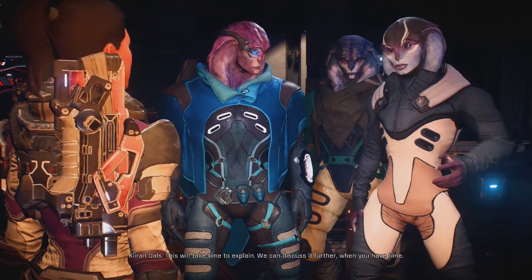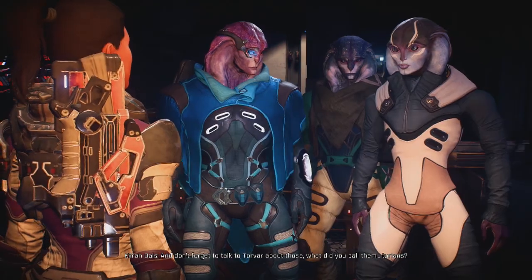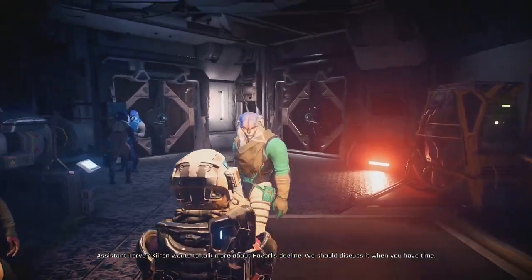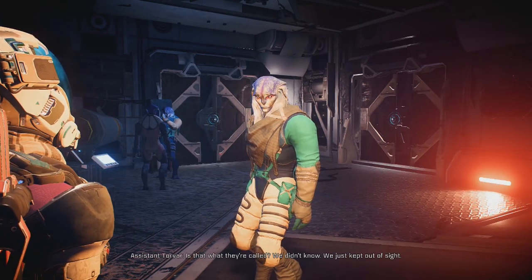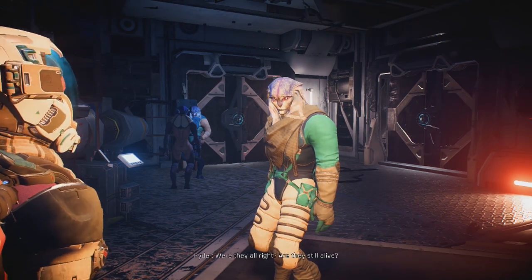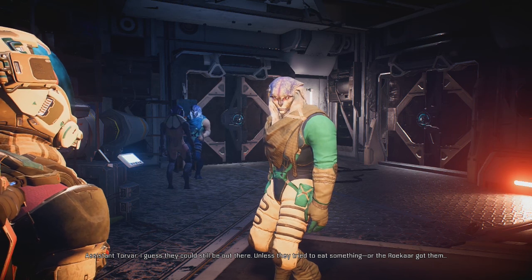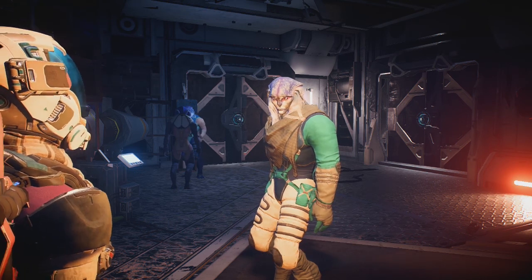After everything you faced, I wouldn't have blamed you if you shot at me. What you have done here - your Remnant understanding and your SAM - should convince Efra you're an asset. We should speak to him as soon as we can. Perhaps on the Tempest. If I can use Remnant, couldn't we fix the monolith - stop Havarl's decline? This will take time to explain, we can discuss it further when you have time. Don't forget to talk to Torvar about those Turians.